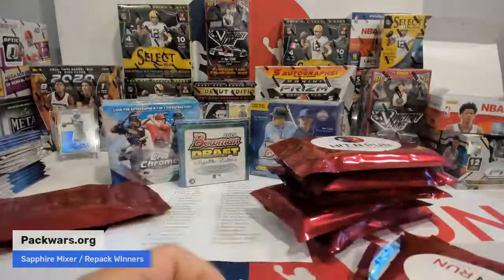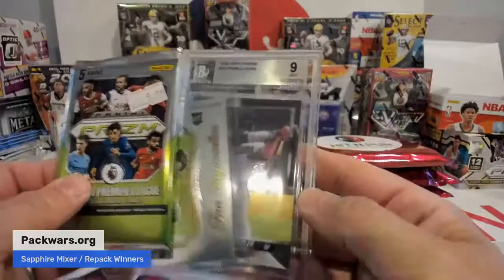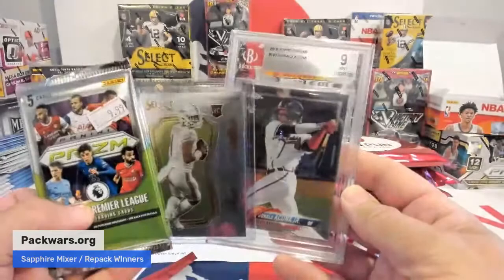And Ken, right here. What do we got? Tua Select Certified. Topps Chrome Acuna BGS 9. Look at that. That's Ken — congratulations on that, buddy.